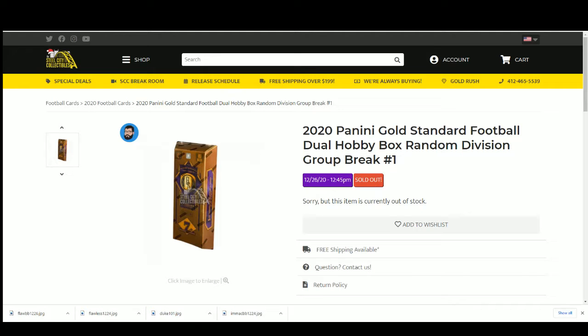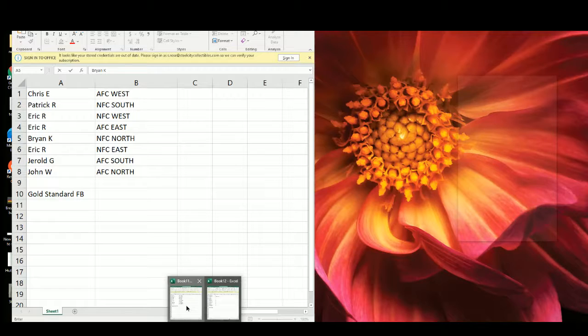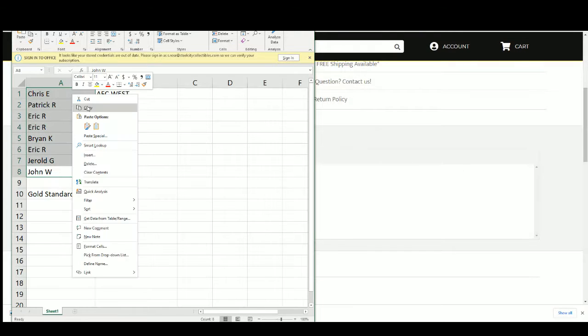We're gonna do 2020 Panini Gold Standard Football dual hobby box, a random division group break. Random division, eight spots — every buyer gets a division. Please note it is possible to go hit list. We'll take the names randomized five times.